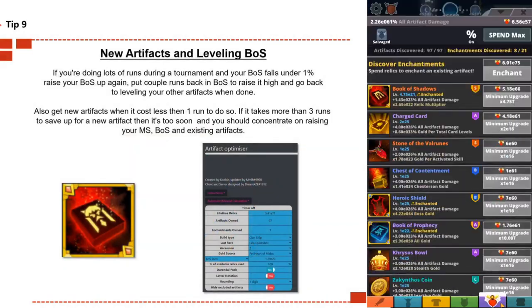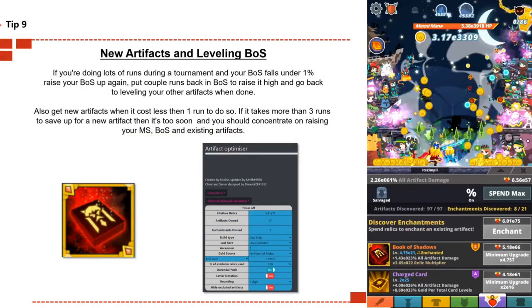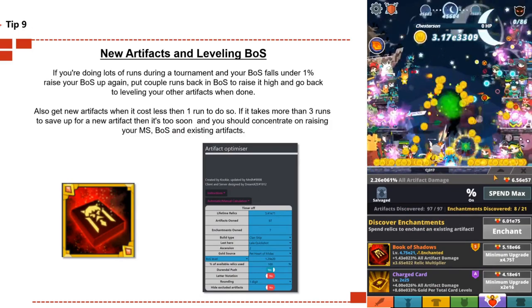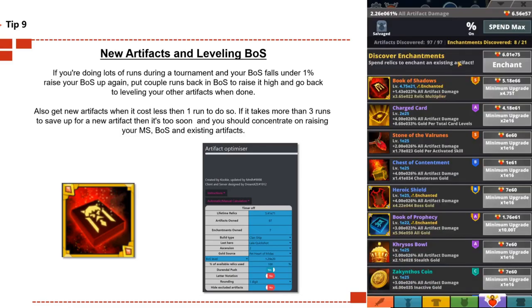Tip number nine: new artifacts and leveling Books or Shadows. If you're doing lots of runs during the tournament and your Books or Shadows falls under one percent, raise them back up — do a couple of runs to get it back over 50 percent or higher, then go back to leveling your other artifacts. Only do this if you've got enough time; if you're in the last hour of the tournament there's no point, just keep pushing.